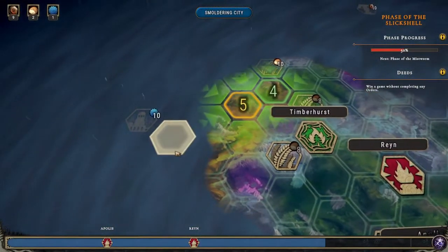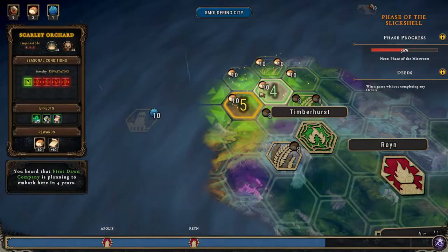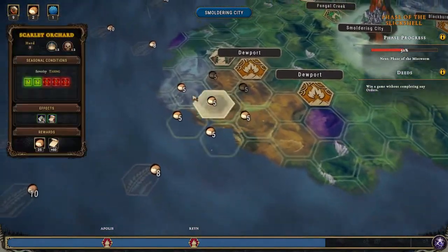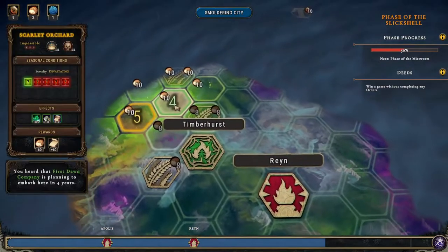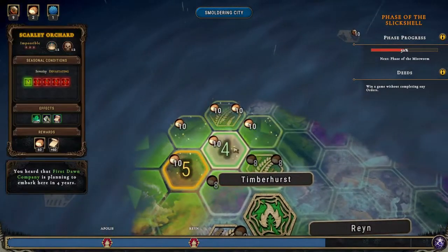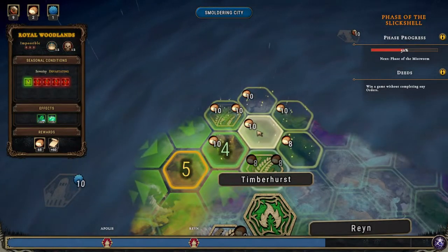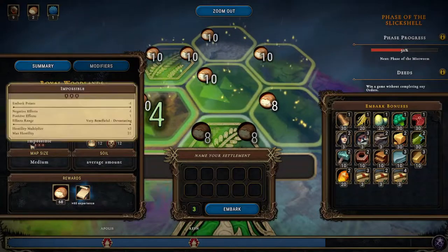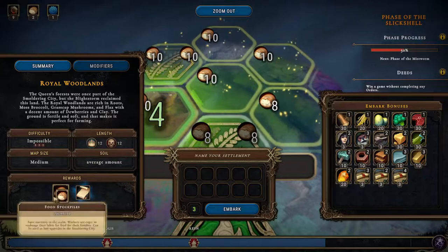All right, let's see where are we going. Oh, here — that's 60 food. It's impossible! You want to try an impossible map? I'm trying an impossible map. I mean, we screwed up the very hard one, but if we can get this, then it's all — 68 food possibly. So it's an impossible map, size is medium, and the soil is average. We get 68 food.